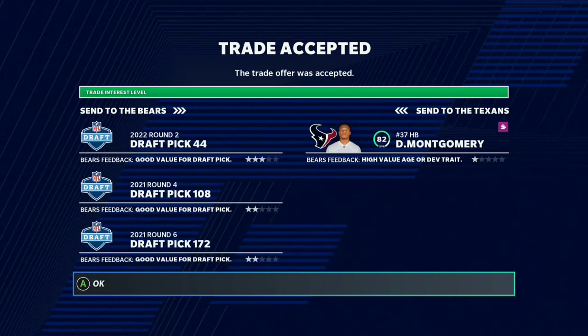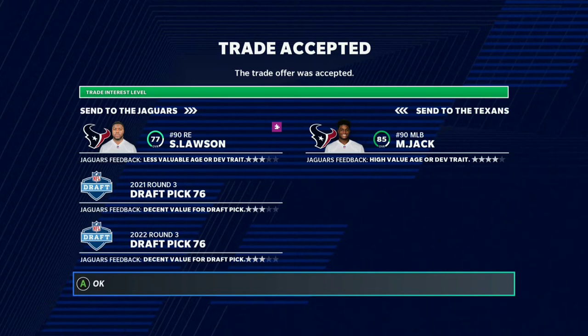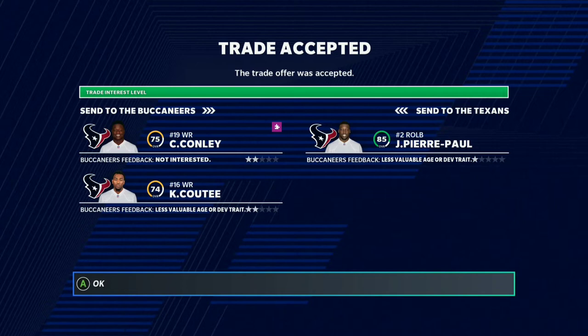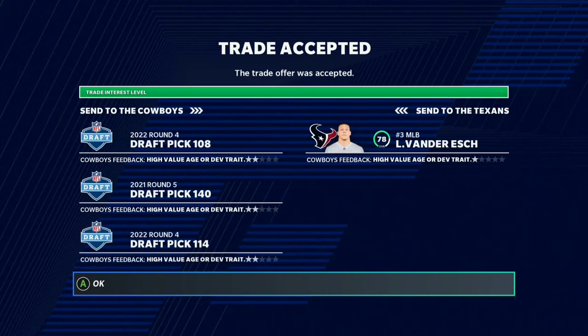Now we are trading away a second, a fourth, and a sixth for David Montgomery. I think I spent a little too much on this, but I still needed a halfback. Now I'm trading away Shaq Lawson, a third, and another third for middle linebacker Miles Jack — that was unbelievably easy to get. Now we're trading away Randall Cobb, David Johnson, and a fourth round pick for Derek Nottie from the Kansas City Chiefs. Then trading away two very underperforming wide receivers for JPP off the edge — I'm gonna move him down to defensive end.